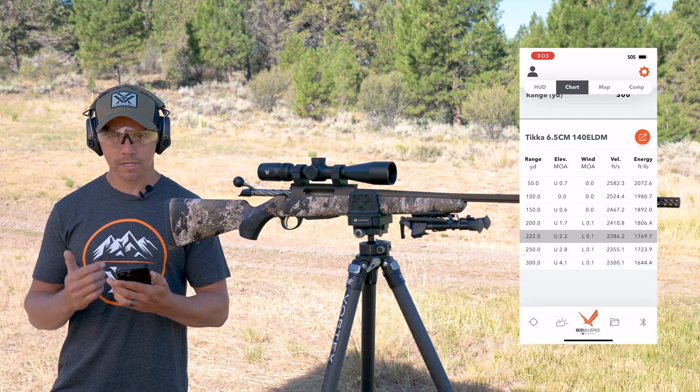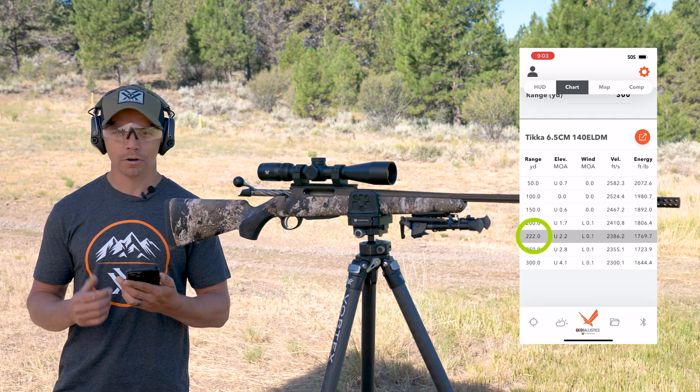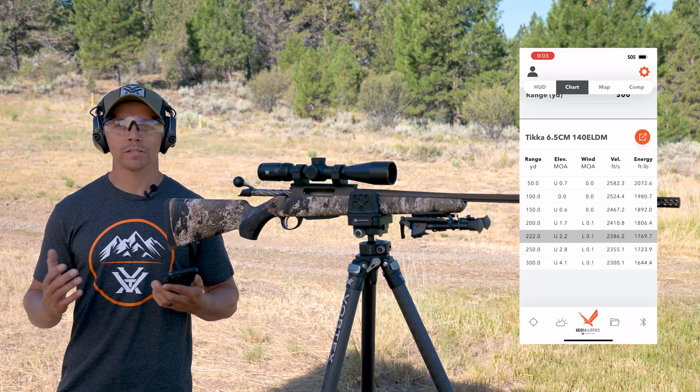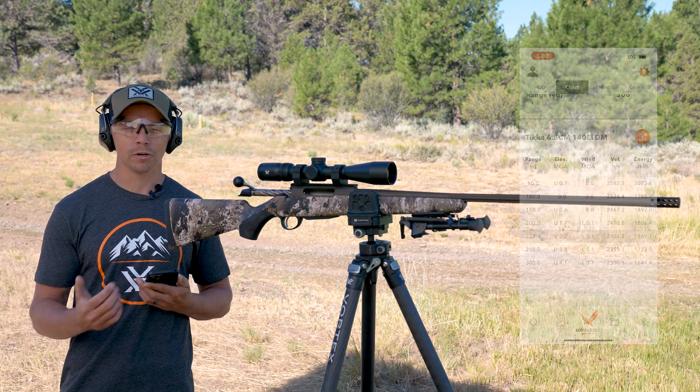If I scroll down to the Geo Ballistics overlays vital size and change that to 10 inches, back out and you can see it pushed from that 192-yard mark out to 222 yards — because now my target is larger, and that max point blank distance gets increased because of that.